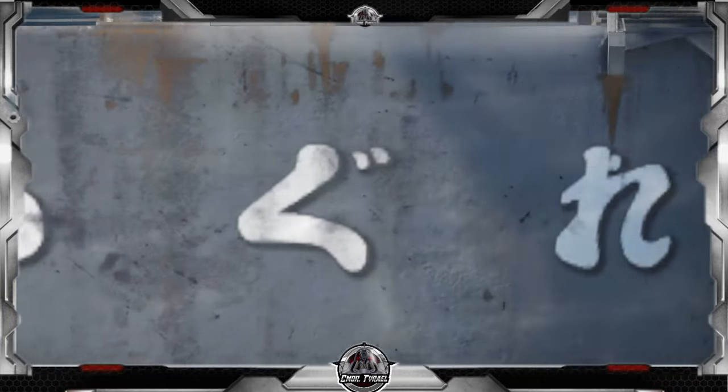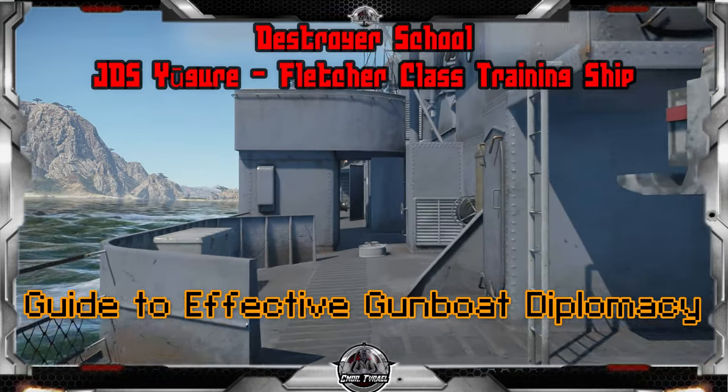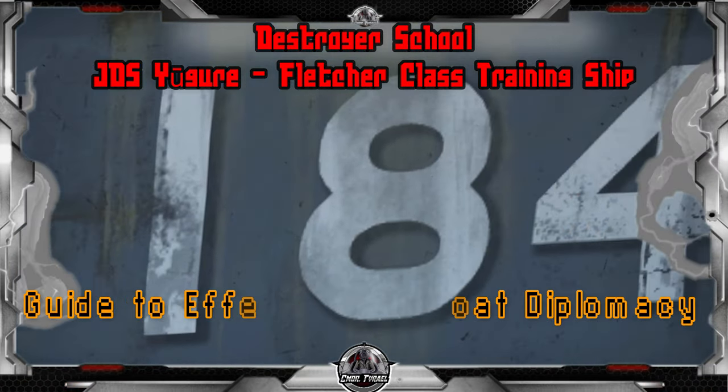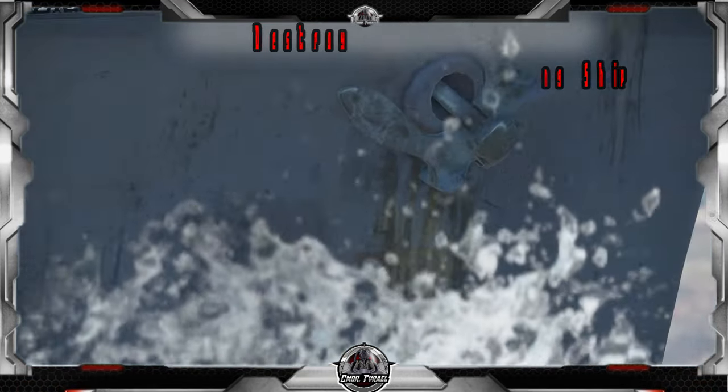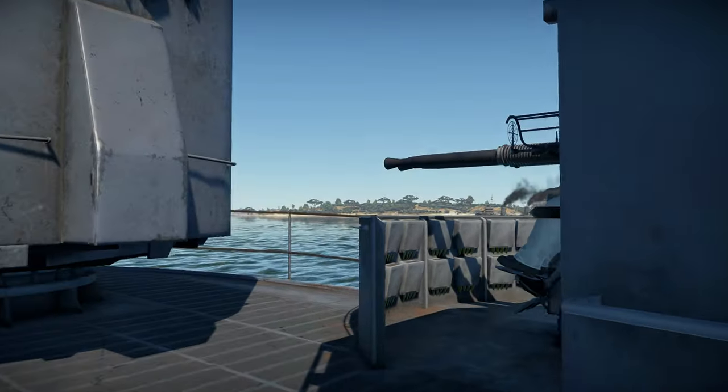Welcome to War Thunder Naval. I am Commander Tyriel and this is the JDS Yuguri, a Fletcher-class destroyer loaned to the Japanese in the 1950s and converted for use as an anti-submarine warfare and training ship.